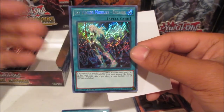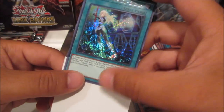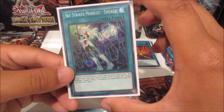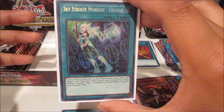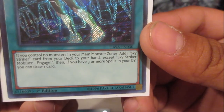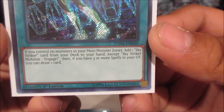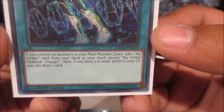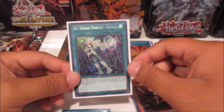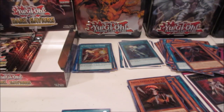So in general, pulling this is not guaranteed one per box — it's actually one per two boxes or so. This card is sitting at exactly a hundred dollars — that is insane. Let's read it: if you control no monsters in your main monster zones, add one Sky Striker card from your deck to your hand except Sky Striker Mobilize Engage; then if you have three or more spell cards in your graveyard, you can draw one card. That's broken — really broken. And we still have so many packs left.